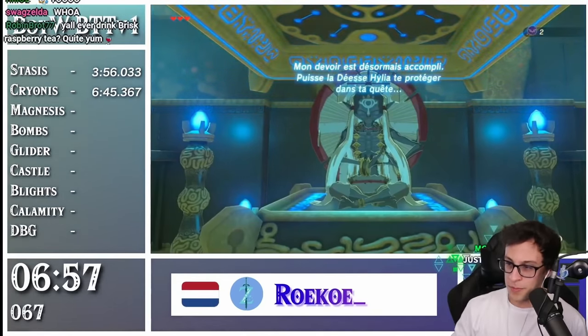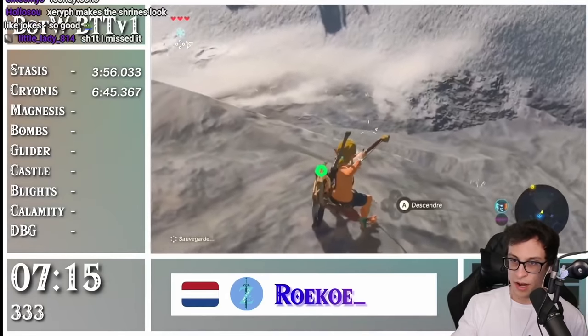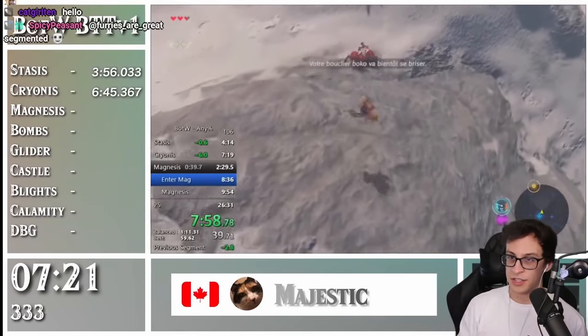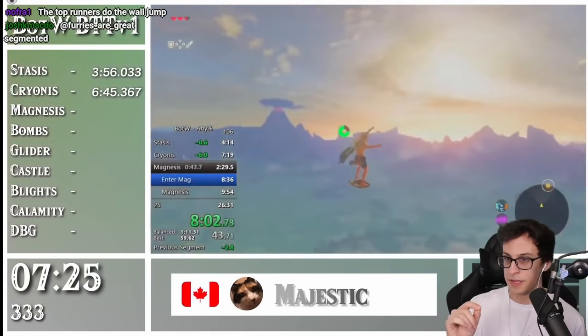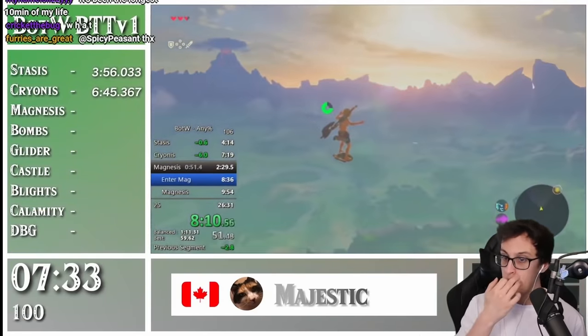Here they're going to do a Bullet Time Bounce — this is the normal setup where you aim at a certain spot, shoot an arrow, get the Bokoblins to look towards you, and then shield jump onto the Bokoblin. You'll see something right here that they get called unloaded Magnesis.